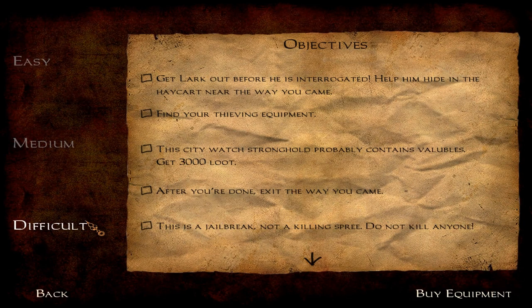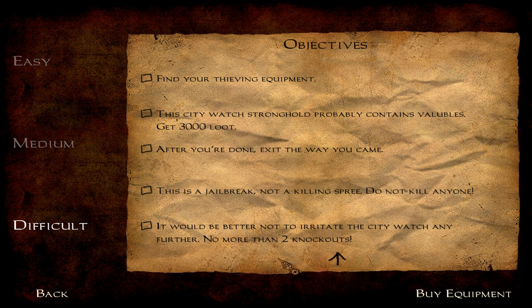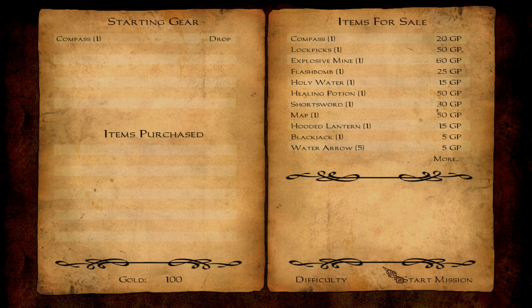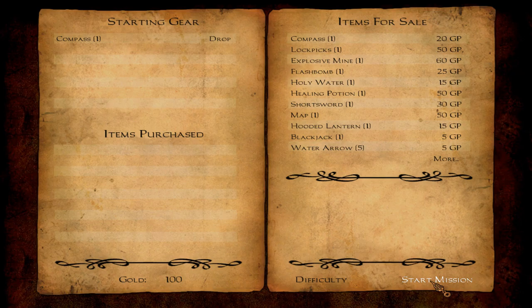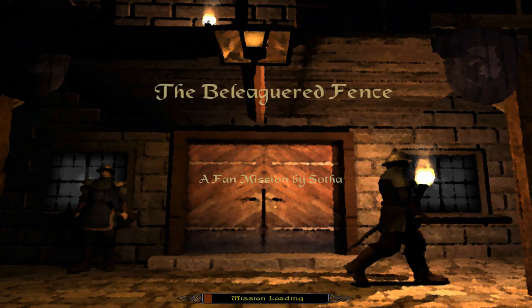I'll be playing on difficult because anything else I just don't really find entertaining. So this is going to be very stealthy and no more than two knockouts — but I won't be knocking anyone out because it's kind of about exploration. I don't really need to buy any of that equipment because it's kind of for people that are not really good on YouTube. The Beleaguered Fence. I like that there's a lot of guards with torches going around because it kind of makes it harder. This is by Sotha, a great stealth master, undoubtedly, because this mission is very good.